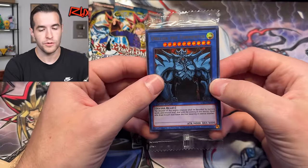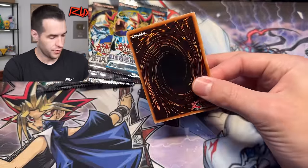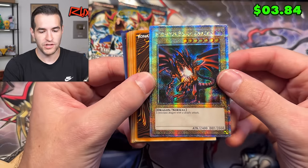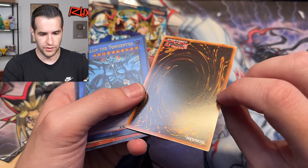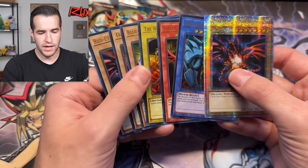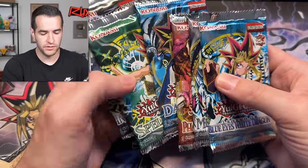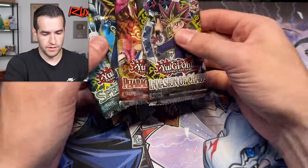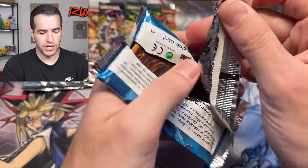We know that the back card is either Blue Eyes, Dark Magician, or Red Eyes on this promo pack. We have a Red Eyes Black Dragon - that's an OK one, probably still a couple of bucks. It's got a little ding, a little scuffing, they always come out a little bit messed up, but still not bad. Then we have our six packs - we'll probably end with LOB, Metal Raiders, IOC.